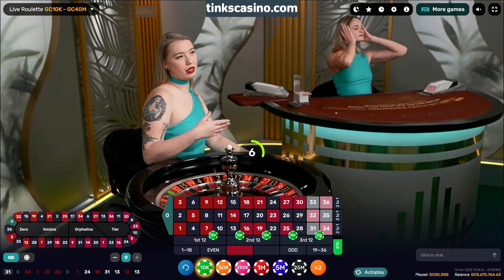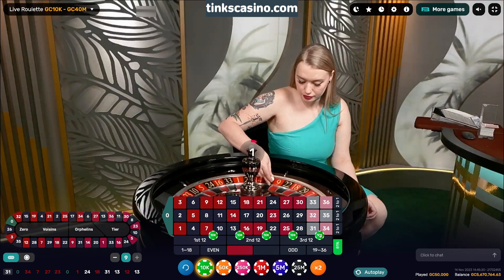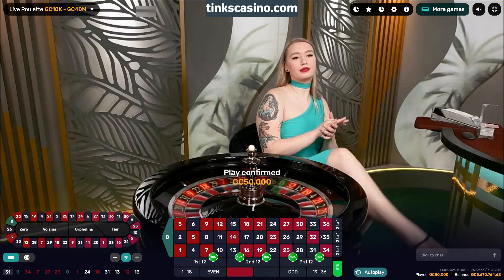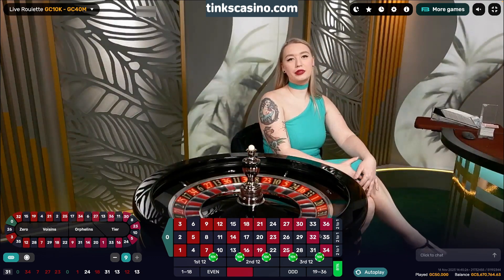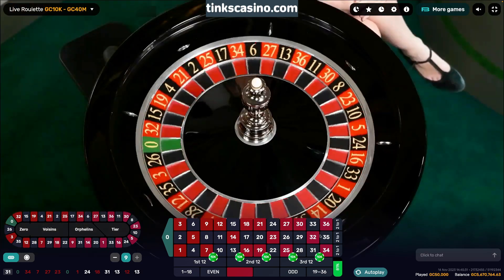Now if we win this bet, then we just move to the right. So we play the first double street, we skip the second, and then play the third, fourth, fifth, and sixth and so on. And then when we get to the end, we start going right back left — back and forth, back and forth.